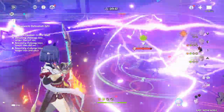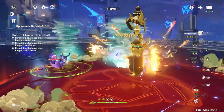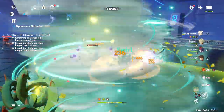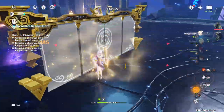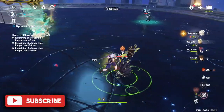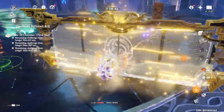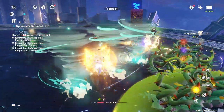Even though Ningguang is only a 4-star character, her damage output can be very, very good. Her gameplay feels satisfying — firing off her burst and hitting enemies feels like setting off fireworks in Liyue's Night Sky during the Lantern Rite. If you've got this character and haven't built her, you'll be surprised at how well she performs. I hope this video gives you a full understanding of how to build Ningguang. If you found it helpful, check out my other guides. Subscribe to the channel for more guides, news, and Genshin tips and tricks!